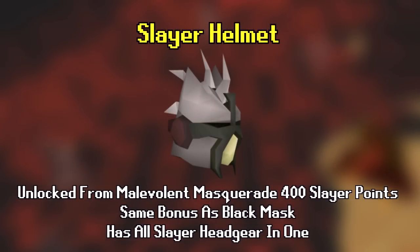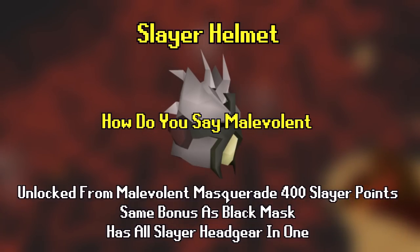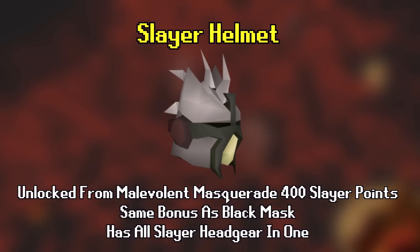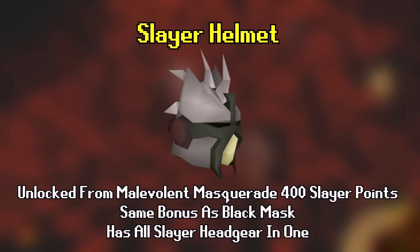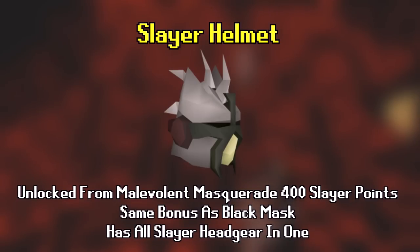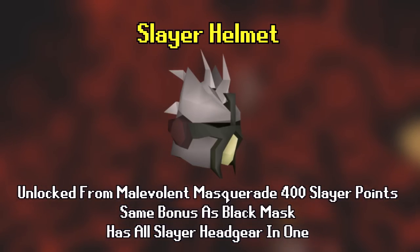Number 8 is the slayer helmet — one of the best upgrades for slayer. To obtain it you must unlock the Malevolent Masquerade ability for 400 slayer points. When worn on a slayer task it provides a 16% boost to melee against your assigned monsters, and if you imbue it, it gives 15% boost to range and mage on task as well. The black mask from the GE provides similar bonuses, so use that until you get the slayer helmet. The slayer helmet also incorporates all different slayer headgears for different tasks, such as earmuffs, spiny helmet, and nose peg.